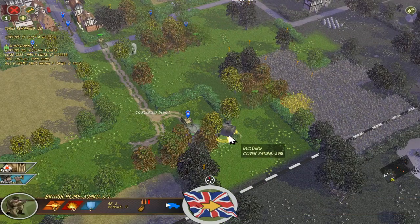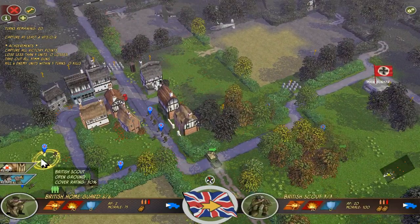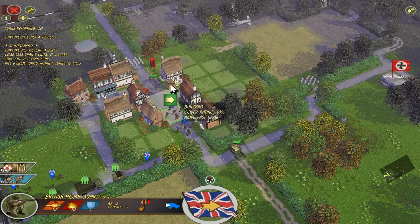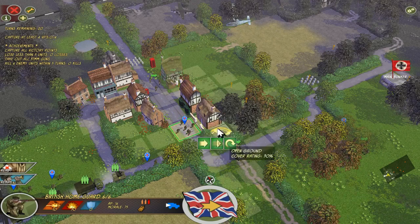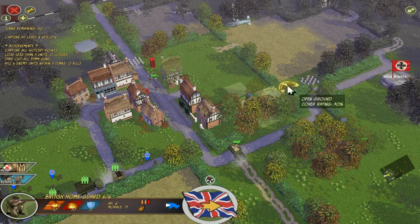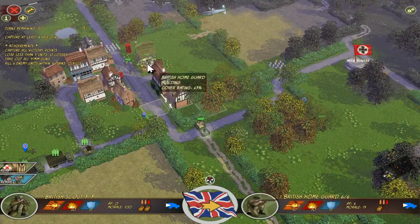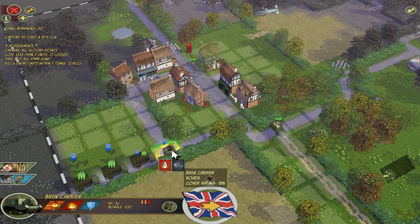This British infantry will move in here as well, as quickly as we can. We would need some British scouts, but they are very far off. We will not take too much risk in the first turn, so we just move in carefully where we have cover. This British home guard we will bring in here — maybe next turn we can move there and shoot at the bunker from there as well. We need British scouts here too — one will go up from this side, one will go down from this side.